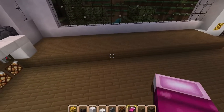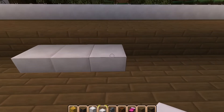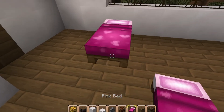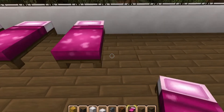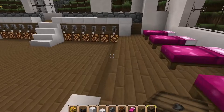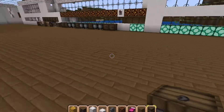We are going to put some steps here like that, and we are going to set some beds down. There we go, and we will put a little end table at the end of each bed.